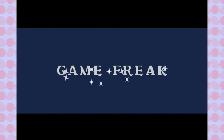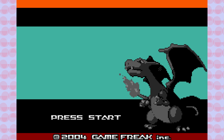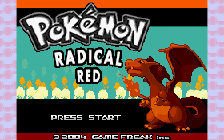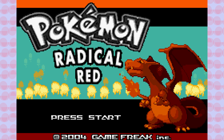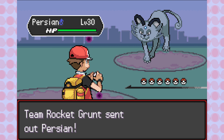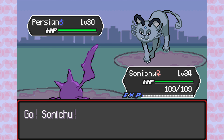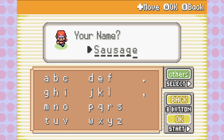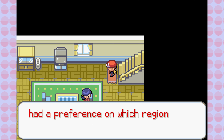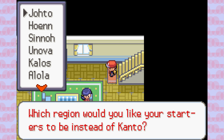Before we get started, let's lay out our ground rules for this hardcore nuzlocke challenge. All the standard nuzlocke rules are in effect with two extra rules applied: no healing items are allowed in battle, and no overleveling past the next gym leader's highest level. This game is notoriously difficult for its wide, diverse range of Pokemon and extremely hard trainer AI. Let's create our character Sausage, name our rival Eggnog, and embark on one of the most difficult nuzlocke challenges ever.